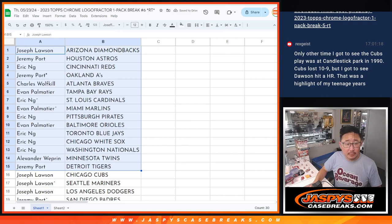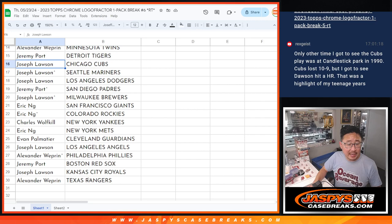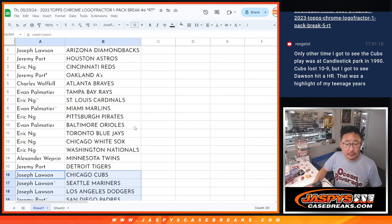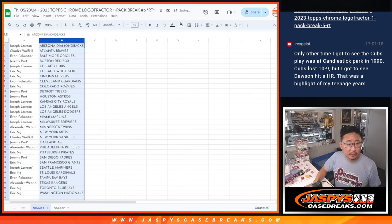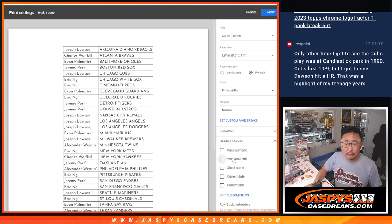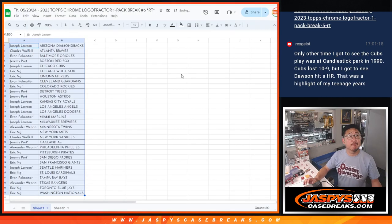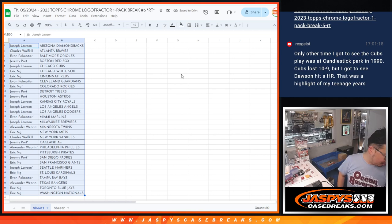All right, there's the first half of the list and the second half of the list right there. Let's print and rip.